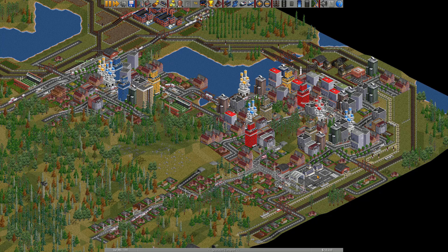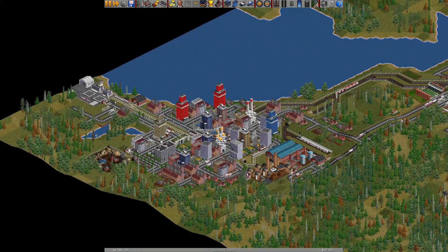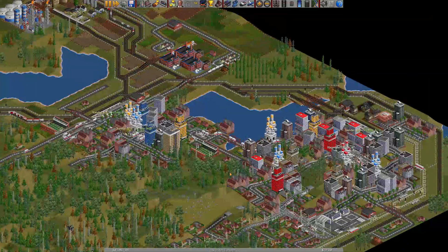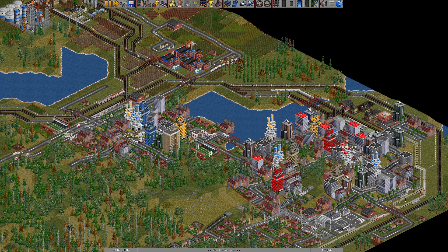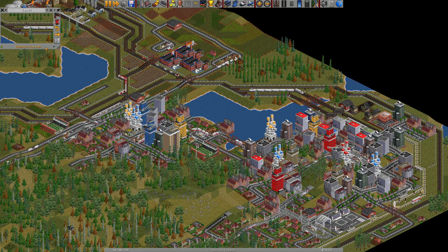I also built a passenger train for Dennington to Shortstone — it's here.